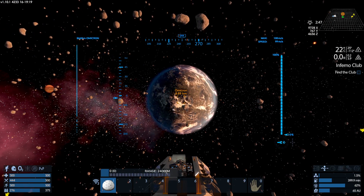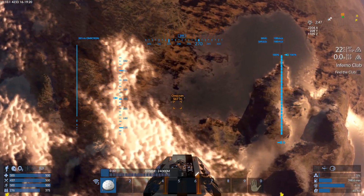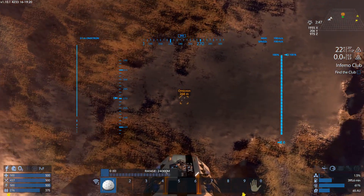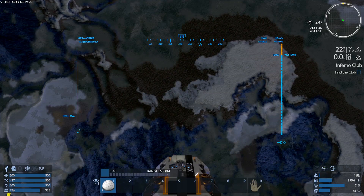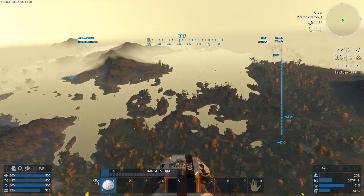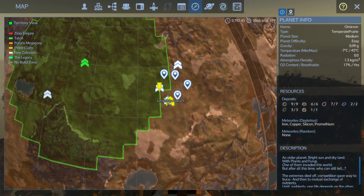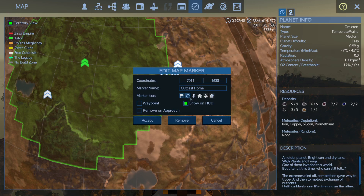I have to get out of this system before I run out of Pentaxid — that's critical. I haven't marked my base here in a way that I can see it from the system map. Maybe I should figure out what that's about. Show on HUD — yes please. Marker icon. Why is it not showing up?